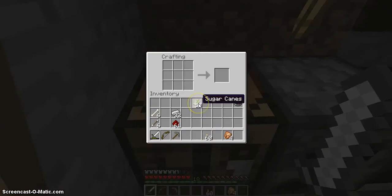The first thing is sugar cane. Sugar cane is used to make paper. You put three of them together and you'll get paper like that — you get three pieces of paper for every sugar cane. I'm going to need a lot of it eventually, so I may as well just make it all into paper for now. I've got 51 pieces of paper.